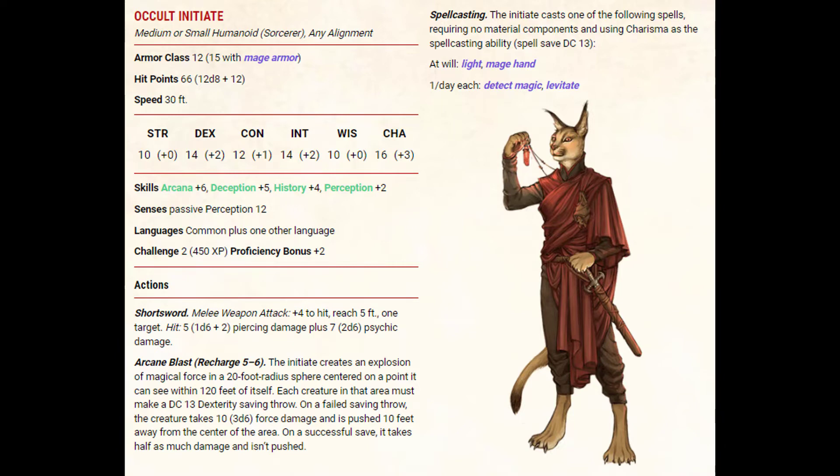The Initiate also comes with spellcasting and uses charisma as its spellcasting ability, with a spell save DC of 13. At will, the Initiate can cast light and mage hand, and once a day can cast detect magic and levitate.